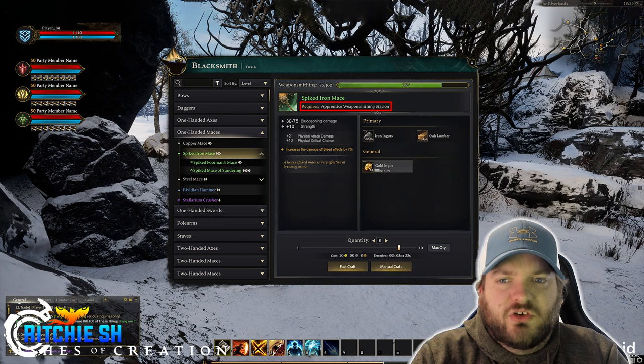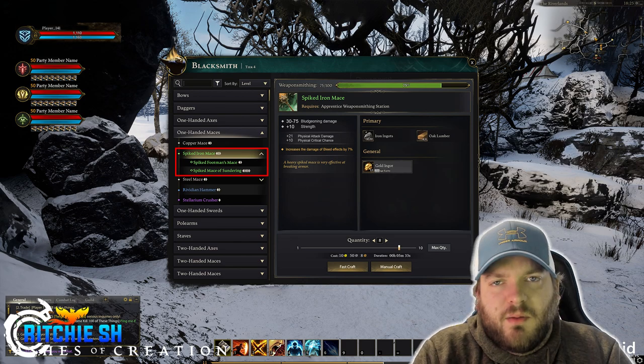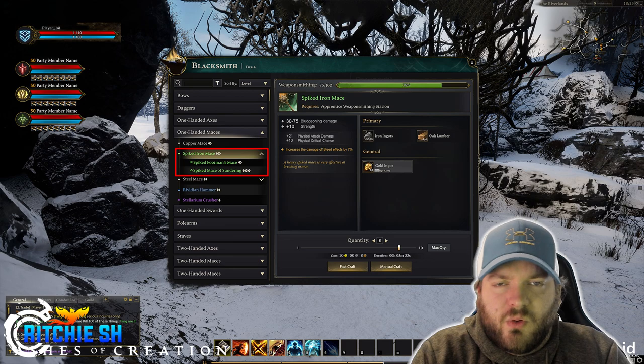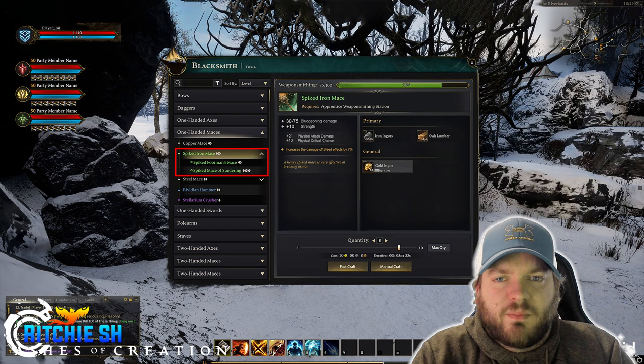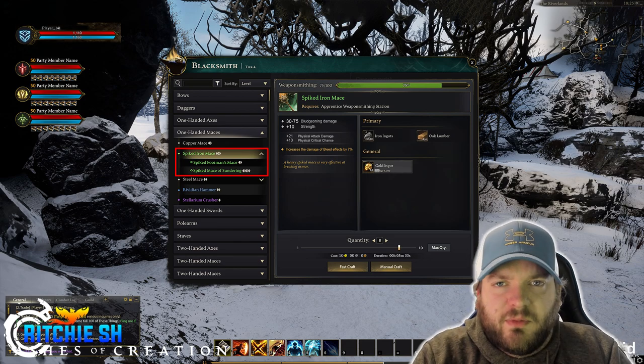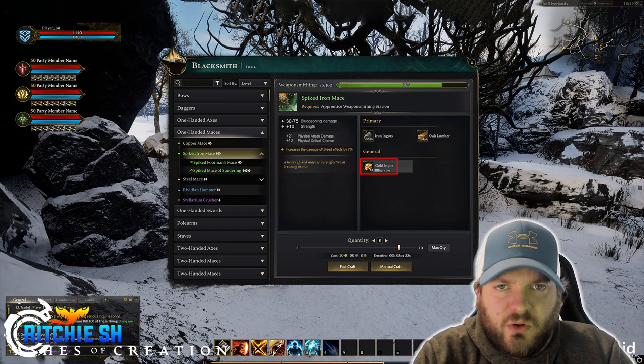Over on the left, you'll notice many drop-down menus for craftable weapons, and some items appear to have their own drop-down sections, as well as allowing you to make different types of the same weapon — more fitting to a specific player type or class build, but giving you the same initial look as that spear. I would assume that everything in this drop-down menu will probably look very similar style-wise. In the weapon creation screen, you'll see some of the materials you need, such as iron ingots, oak lumber, and gold ingots.